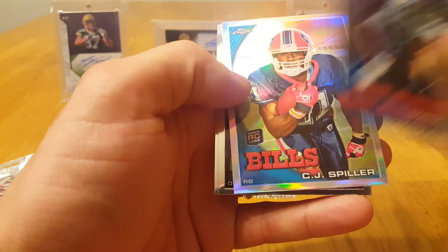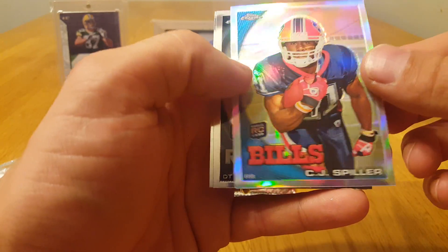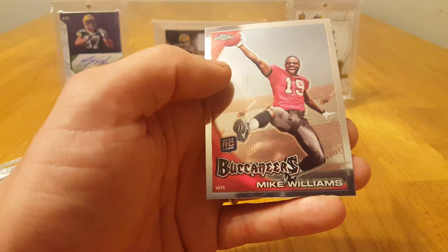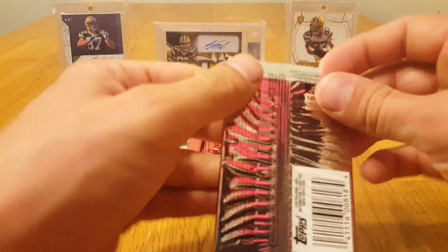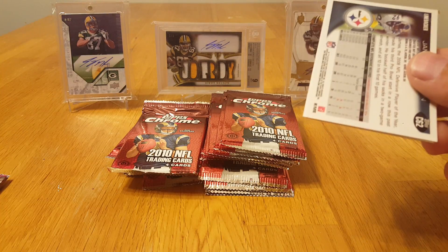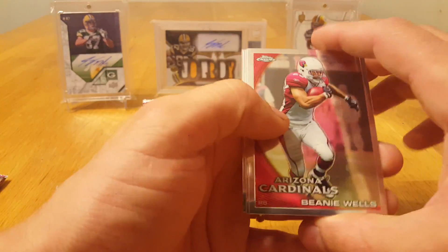Matt Forte, got a CJ Spiller rookie refractor. Houston and Mike Williams. Not my favorite looking year of Topps Chrome, but can't go wrong with the rookie class.